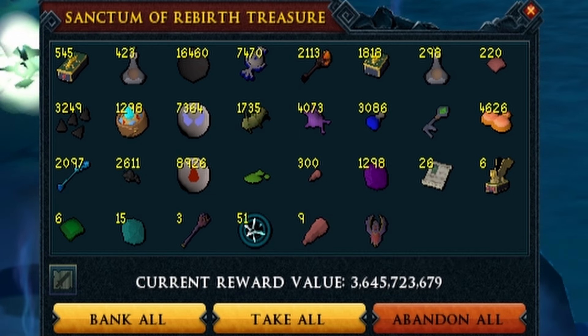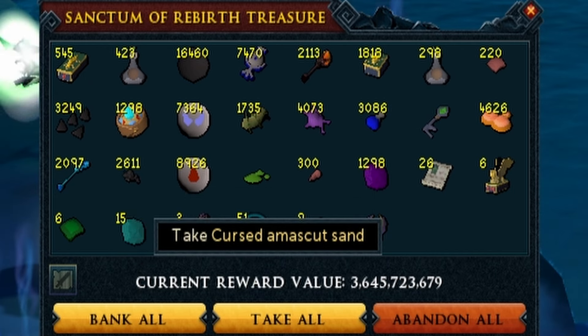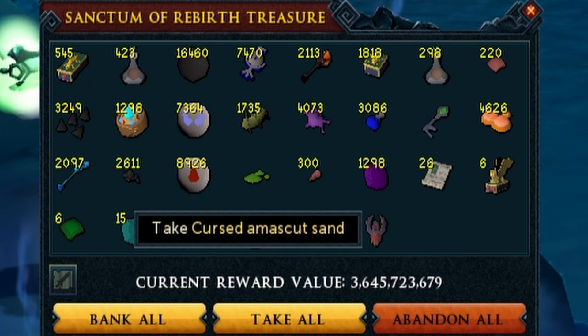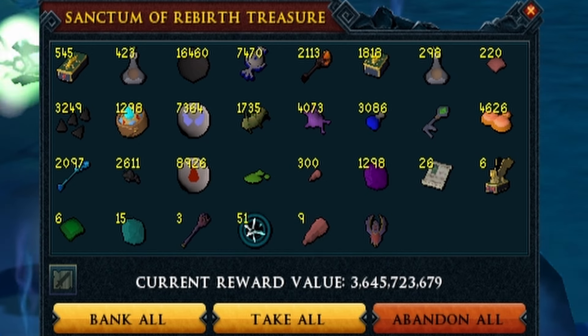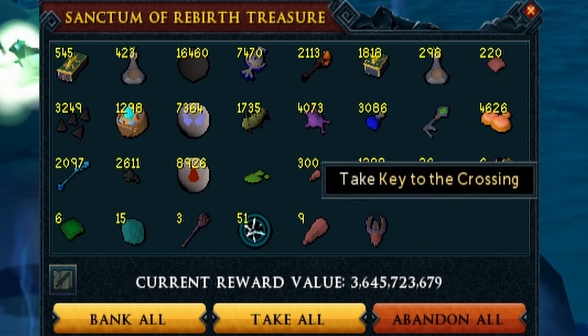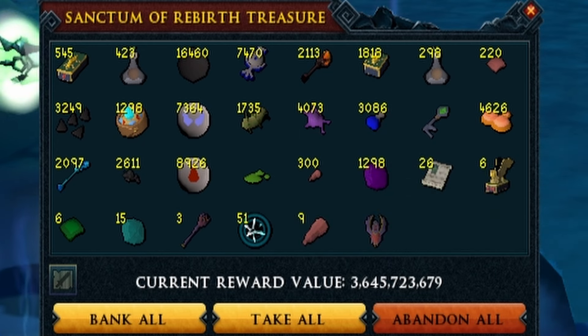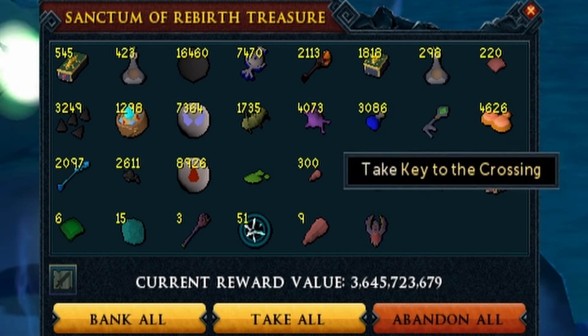Other loot worth pointing out: we got one cursed emuscut sand in 100 KC — these are clearly pretty rare. We ended up getting this from the second boss in the dungeon, and that is the only interesting thing we got from the first two bosses, as all the wand and orb drops came from the final boss. We also got a key to the crossing — I got this on like the first kill and thought it could be a nice way to farm some of these keys, but they are pretty rare and not really a viable method of obtaining them.